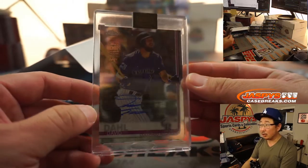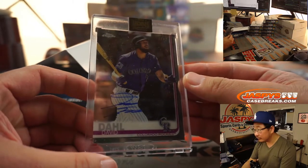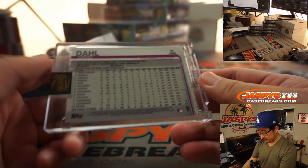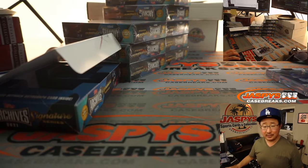We got David Dahl — 6 out of 12. David Dahl, up-and-coming Rockies prospect. Dennis with David Dahl.